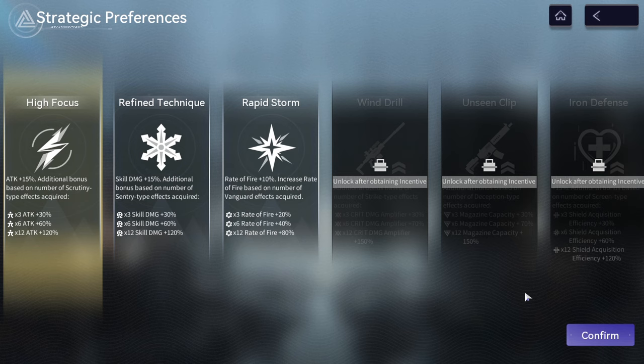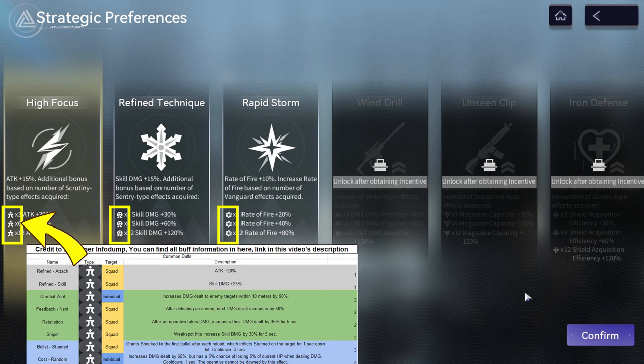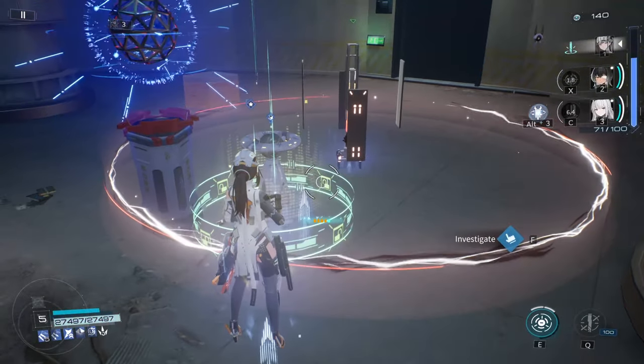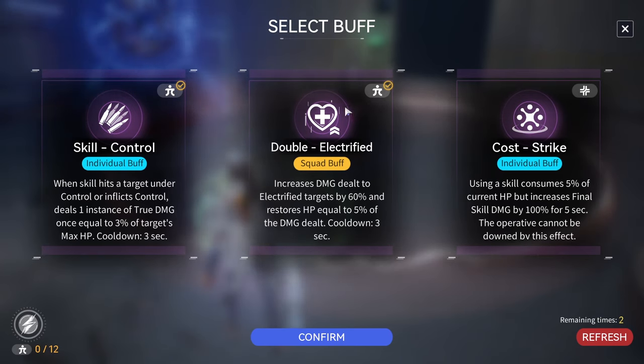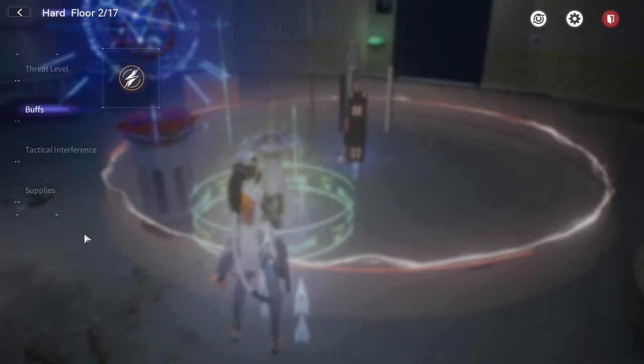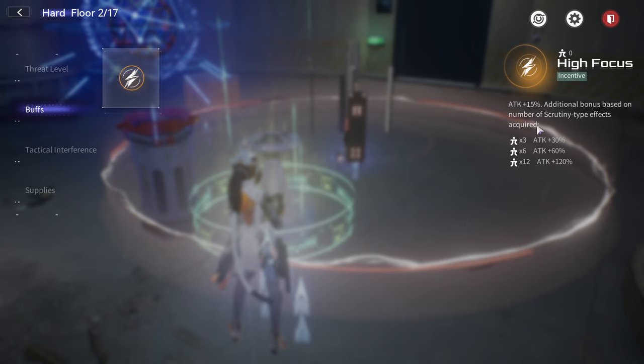Before starting an exploration, you will need to choose some initial buff. Each initial buff has its own group, which you can identify from the symbol of each initial buff. This initial buff gives you certain effect buffs, and you can increase the effect by keep choosing buffs that have the same symbol after each battle or when shopping. For example, in this attack percent buff, after you manage to collect 3 buffs with this symbol, you will reach the first upgrade that can increase your attack percent by 30%.